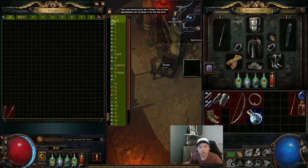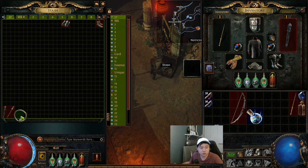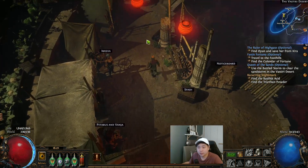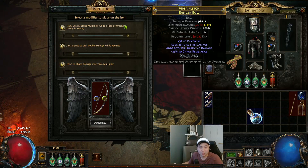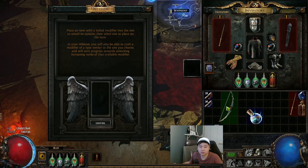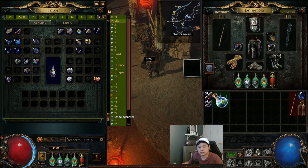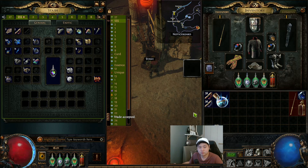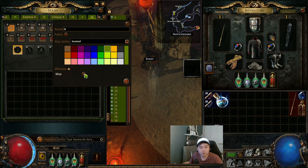I'll arrange my stash like this: boots, gloves, shield, weapon. Identify these items — they can be useful later even if you don't know what you'll do with them. After you identify you can just sell them.